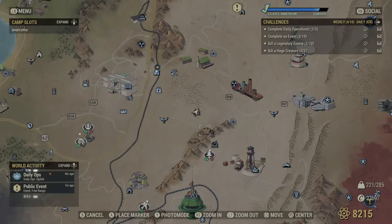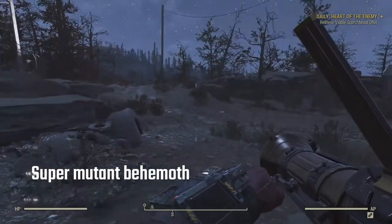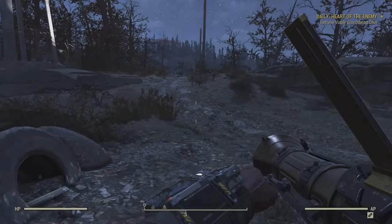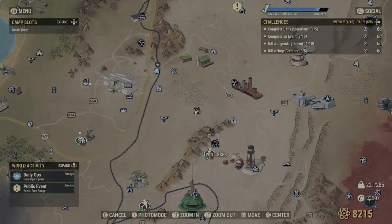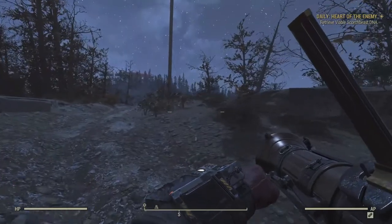And finally, there's a good spot to get a Super Mutant Behemoth. If you go to Solomon's Pond, that's to the right of White Spring Resort, roughly in the middle of the map, and head south-west from the pond, you'll find another unmarked pond where the Super Mutant Behemoth is.